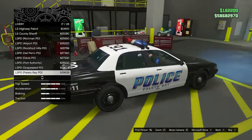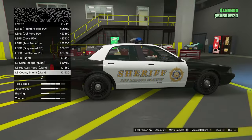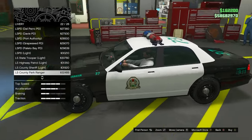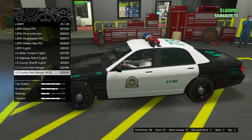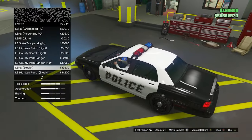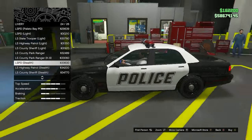Delpero PD is actually a pretty clean one, and then we have Port Authority — not bad. Palito Bay police — I like this one on the side. Light police, another highway patrol, highway patrol again, another sheriff. We have a county park ranger with some different colors. A canine unit version, stealth police — a super classic livery. County sheriff's stealth version — for stealth versions I'm guessing we just make the car all black.